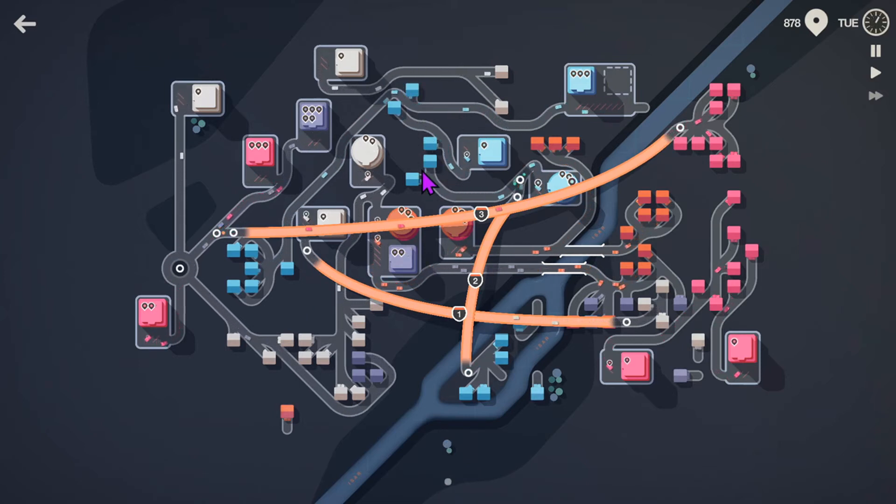I can continue going that way actually - one, two, three. I'm going to turn these two around, and potentially that one. So that means we've got eight going to the circle building, two going to the short square, six going between these two here, and five going to this short distance.